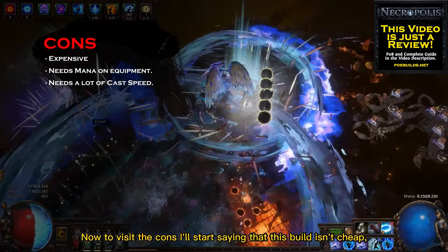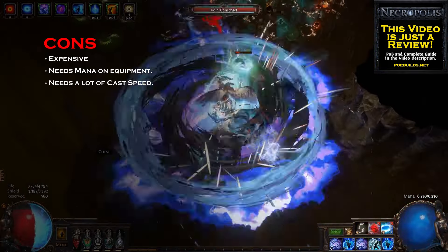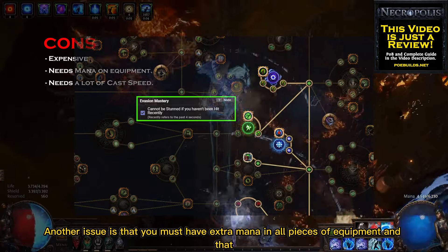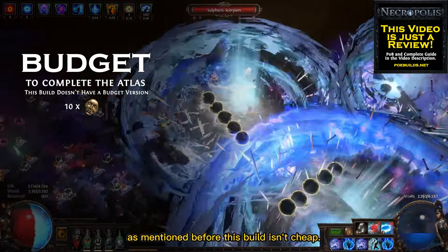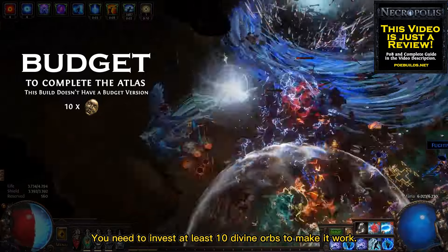Now to visit the cons, I'll start by saying that this build isn't cheap — it needs a few Divine Orbs to work properly. Another issue is that you must have extra mana on all pieces of equipment, and that might make the gearing process a little harder. As for budget, as mentioned before this build isn't cheap; you need to invest at least 10 Divine Orbs to make it work.